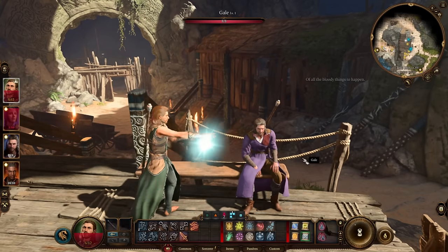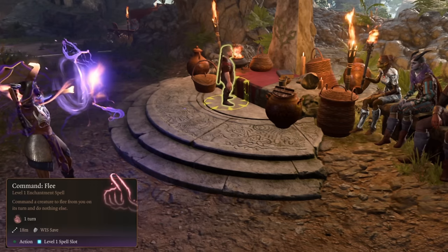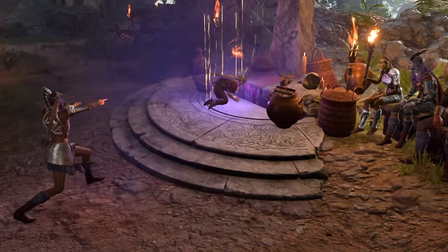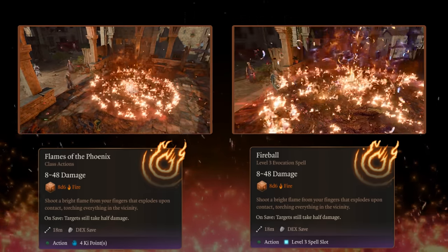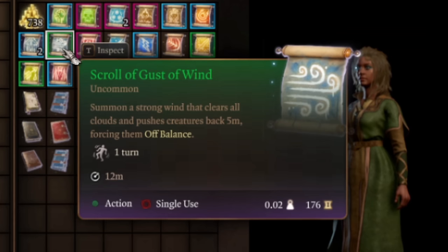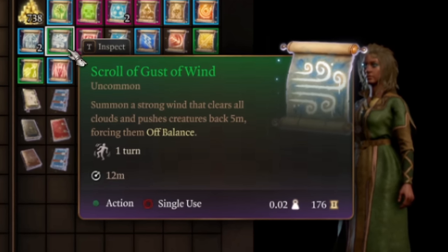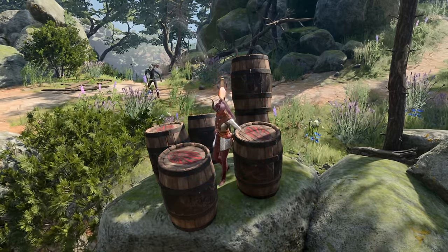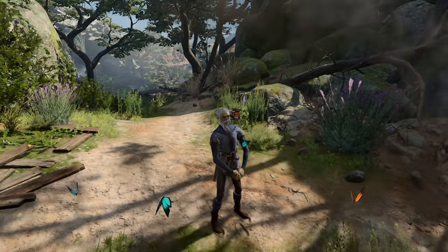For my ruleset, an action is considered unique as long as it has a different name in the combat log. For example, the spell Command has a few variants, so Command Flee, Drop, Grovel, etc. will all count as different spells. If two actions look the exact same, that's okay — I'm going off their names only. Scrolls do not grant a second use of any spell; they take the place of said spell. All other consumable items are also one-time use, and have been tracked separately from my spellbook actions.